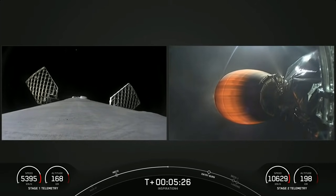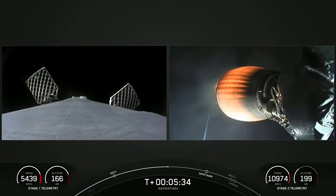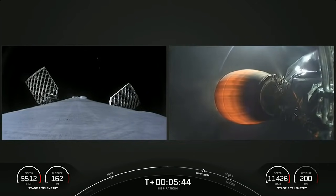The next milestone for this mission is actually going to be happening on the first stage. It's going to be performing a re-entry burn coming up around the T-plus 7 minute 30 second mark. That burn is used to slow down the first stage before it re-enters the denser parts of the atmosphere. A few minutes later it will execute a landing burn and make an attempt to land on our drone ship in the Atlantic Ocean.